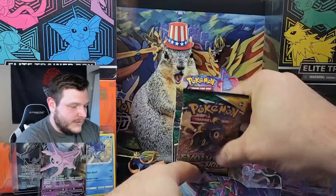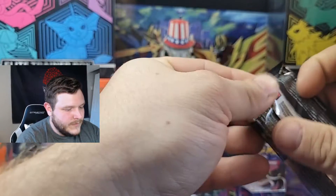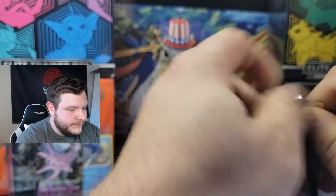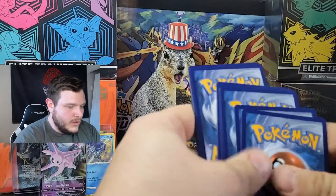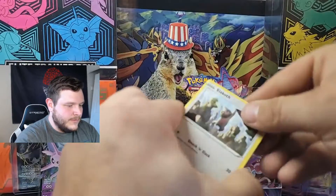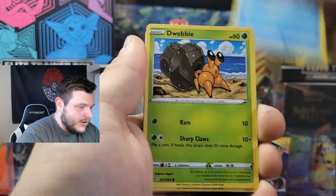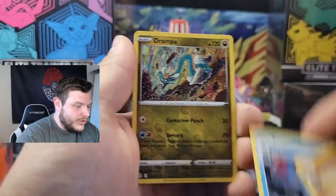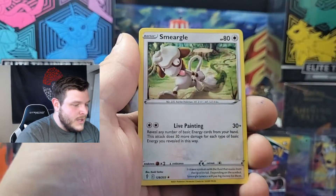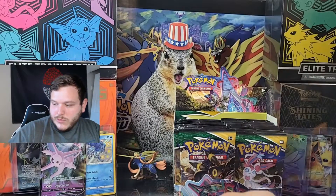More Evolving Skies. We'll do the two Elite Trainer Boxes today. Pack two: Slakoff, Carvana, Hippaladon, there's a Dramper reverse — he is a rare — and a regular rare Smeagol. So, one for two. I am not going to complain, because like I said, I've had insane luck. If you haven't seen it yet, please go check it out — it's worth your watch, I think, if you're talking about pure quality of hits.